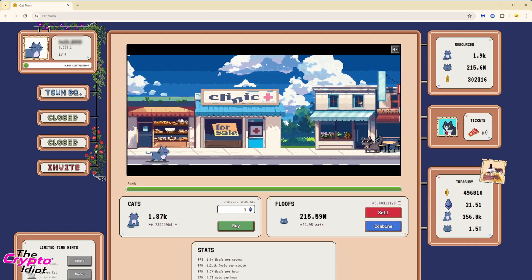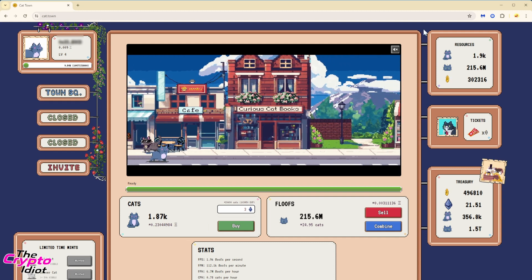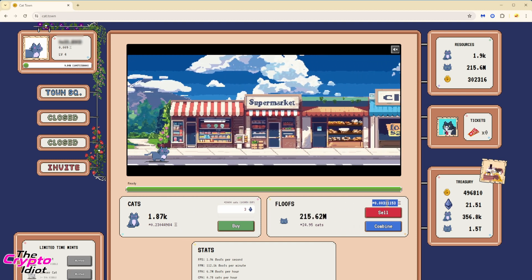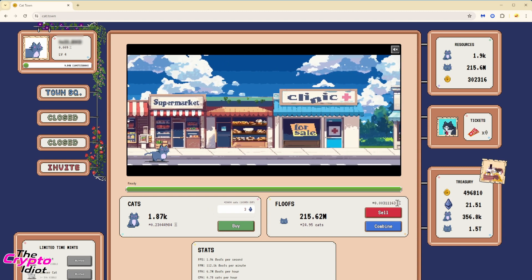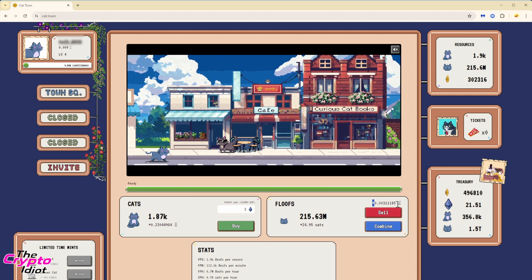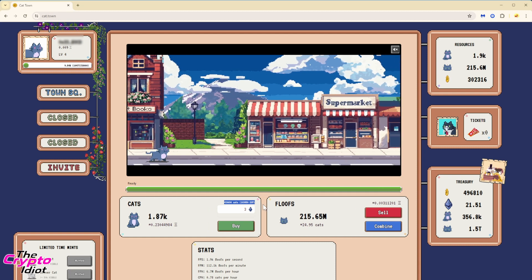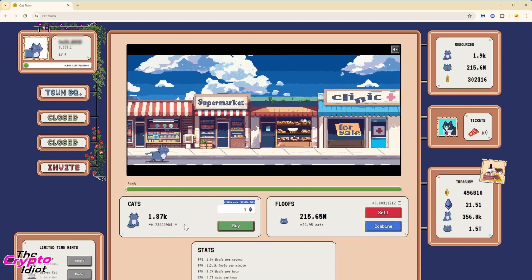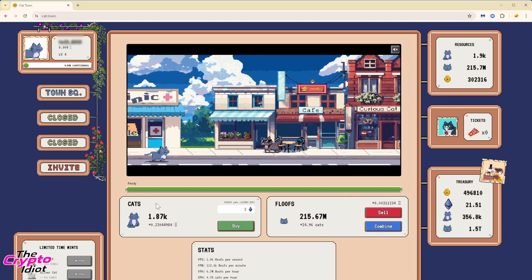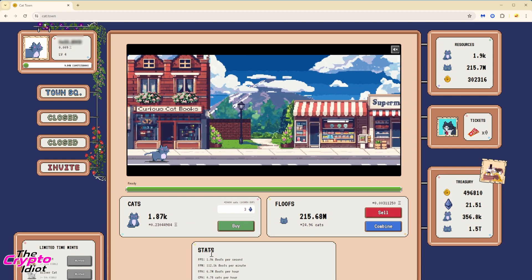There were some suggestions on the Telegram group regarding the interface of Cat Town. One of the issues was the size of some of the text and information on screen. I've highlighted here the amount of reward you could receive in Ethereum based on the amount of floofs you have — this was tiny to begin with, so it's gone pretty big. They've also increased the size in the cats section, so we can now see clearly how much our floofs and cats are worth in Ethereum.